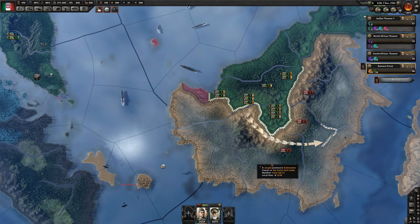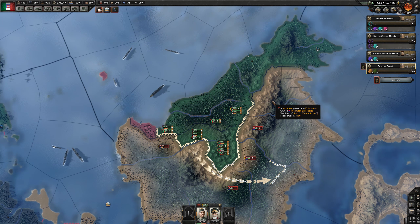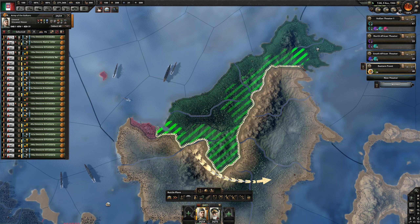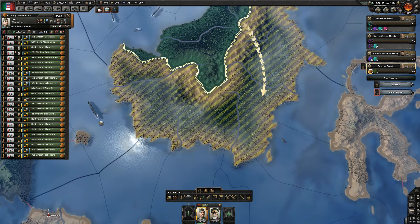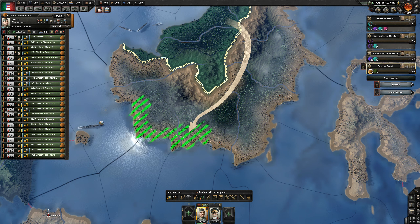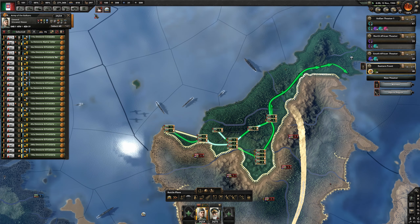I thought they'd naval invaded but they didn't - they just swung around, they must have been down in this area. We do have enough units here. Swing right around there and the front line orders are to take everything.